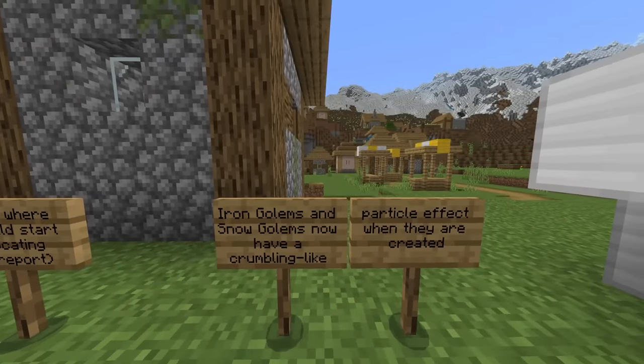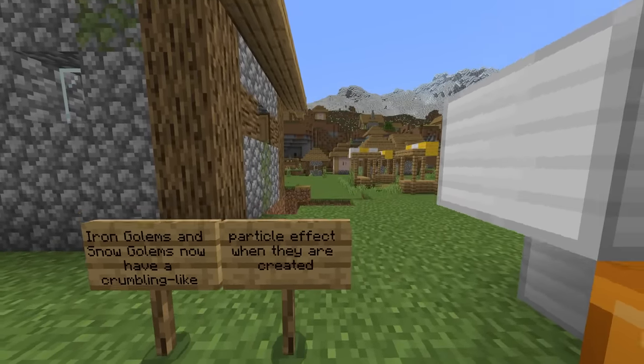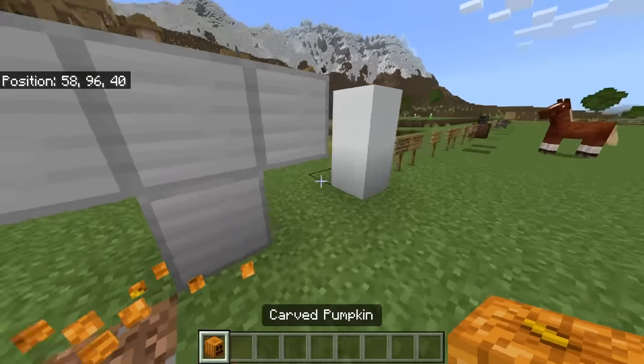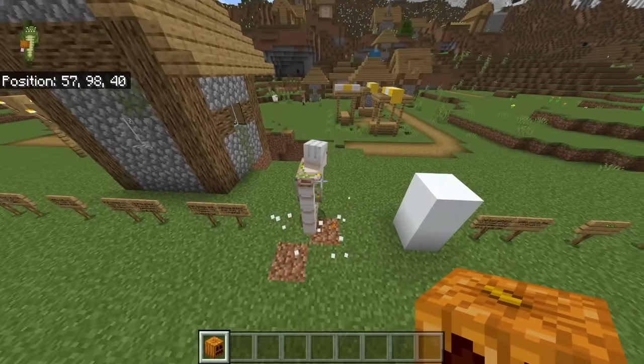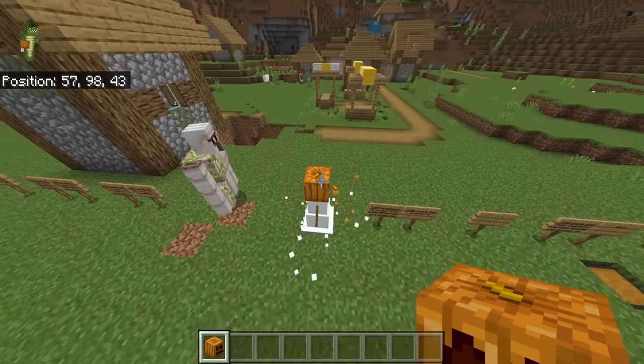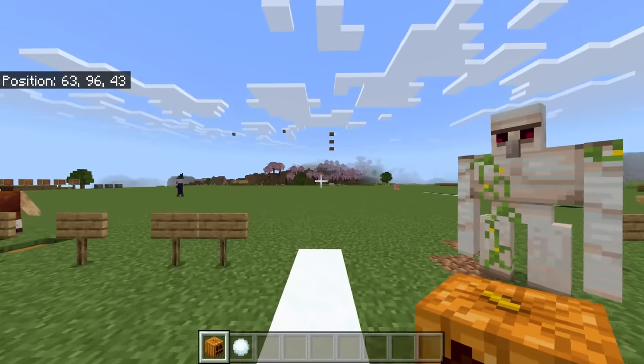Iron golems and snow golems now have a crumbling particle effect when they are created. If you look at the iron golem, you can see all the particles popping off. And this is the same for a snow golem — though I'm going to kill it, otherwise we'll have snow absolutely everywhere.